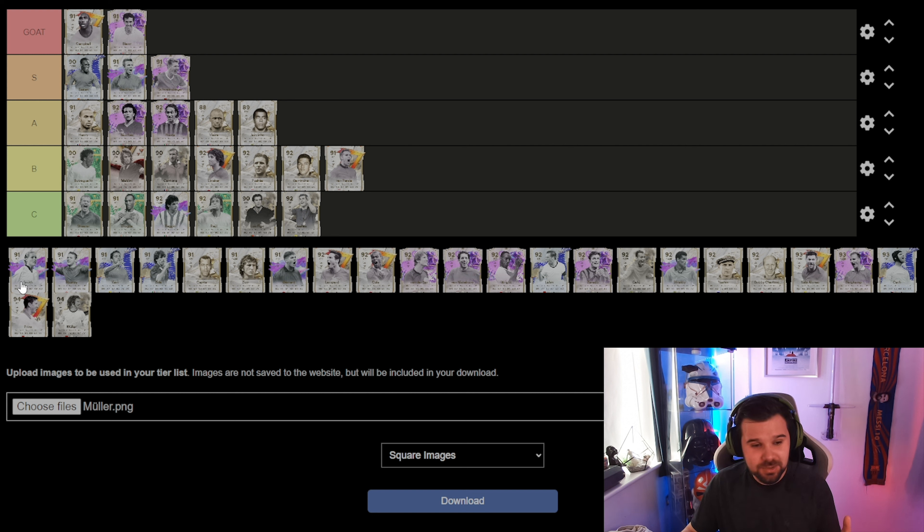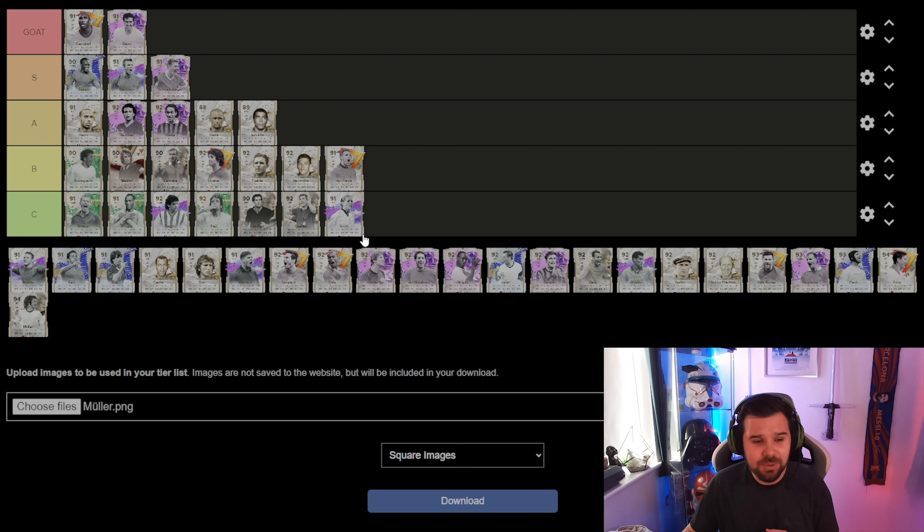Moving on to Smith — one of the first females on this list. Obviously there aren't many — you've got Mia Hamm who's top tier above 500k, then you've got Smith, and then Prins which we'll get to. Smith — I'm sorry — she's going into the C tier. Not a great card whatsoever.